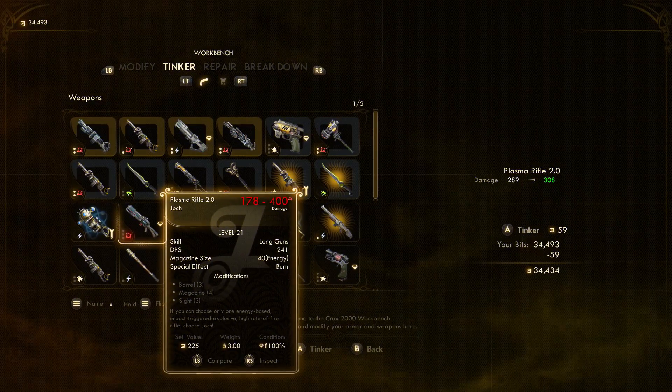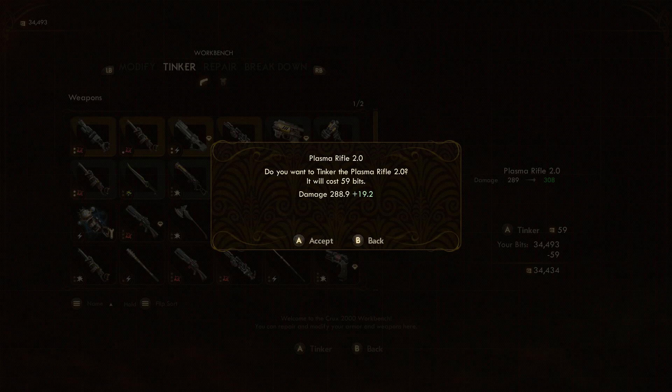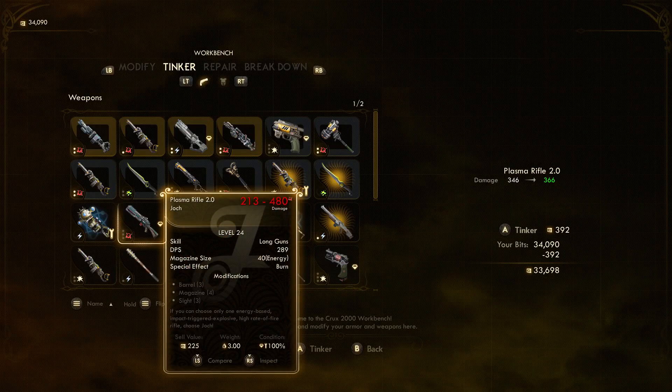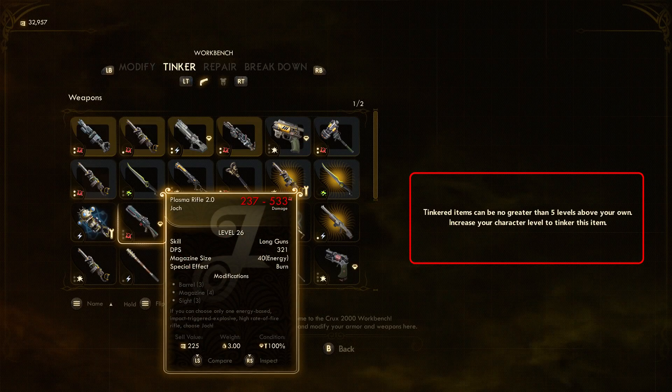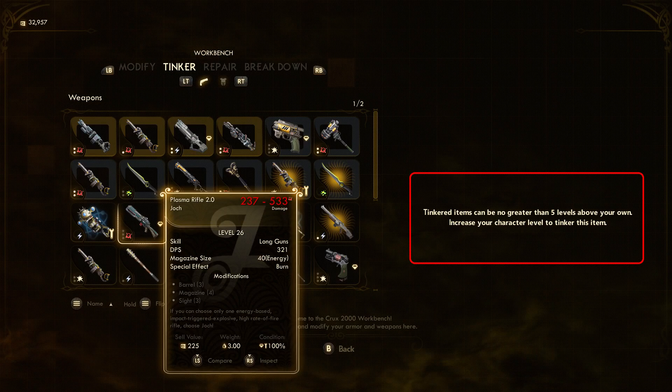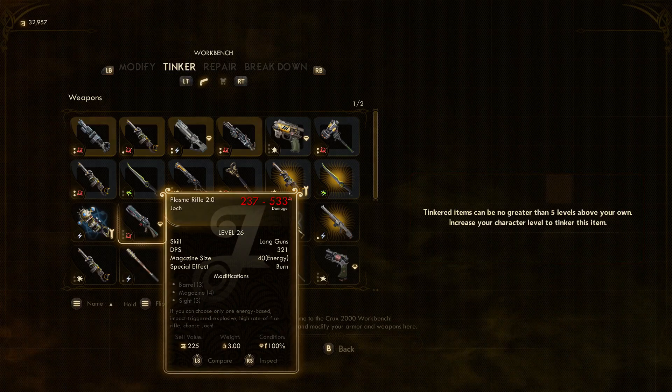One final thing about tinkering: you cannot tinker an item more than five levels above your current level. If you want to go higher, you'll need to level up first. For example, with a level 21 weapon at player level 20, you can tinker it four times up to level 25, at which point a pop-up in the information panel indicates that's as far as you can go — you'd need to level up to continue tinkering.